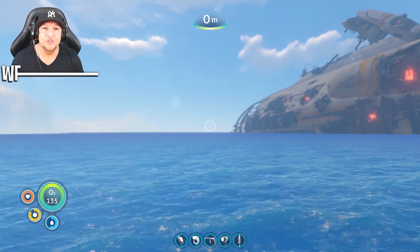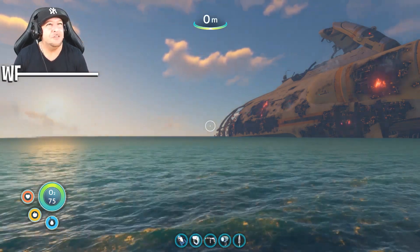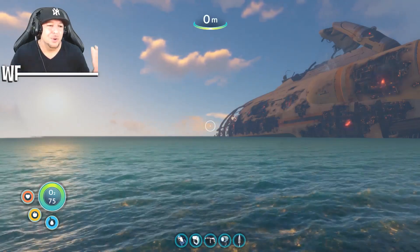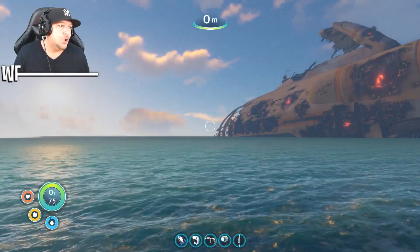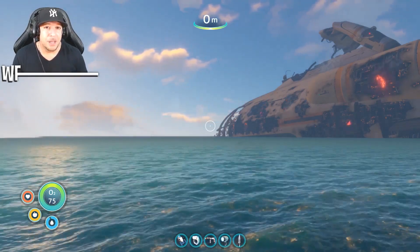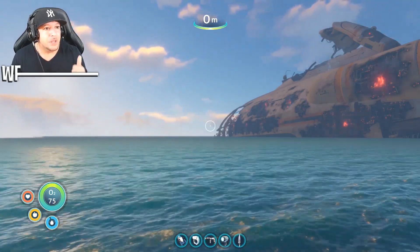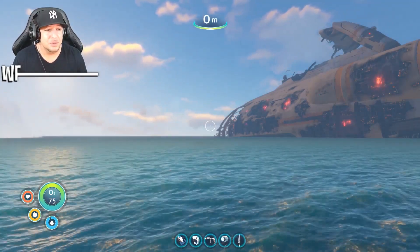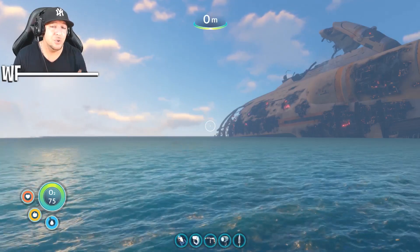Yo, what's going on guys, this is your boy Wilfresco and this is another episode in the wonderful world of Subnautica, which is planet 4546B. This is the water world — the hydro paradise, I guess. In this video we're going to get the all-purpose room for your base, and I'm going to show you guys how to get unlimited food, because fishing sucks. Catching these little fishes is a pain and you've got to feed yourself and pay attention to your health and water.